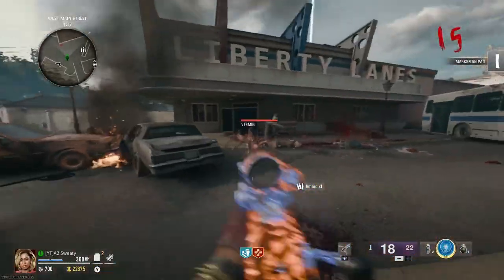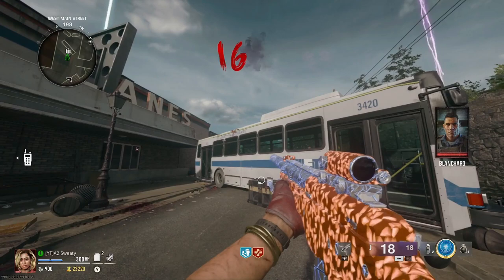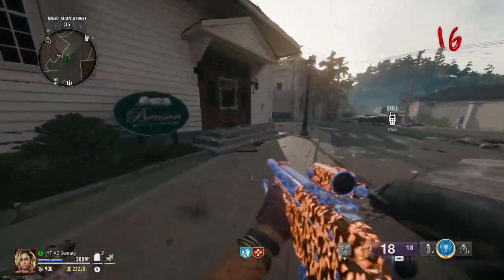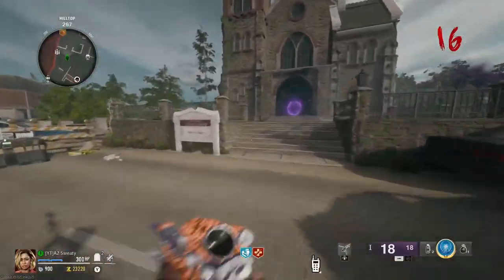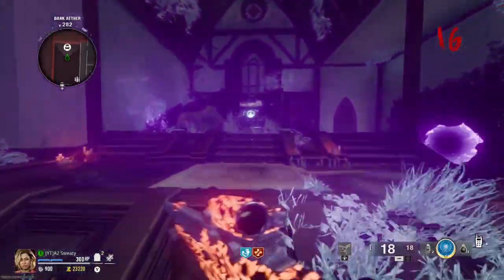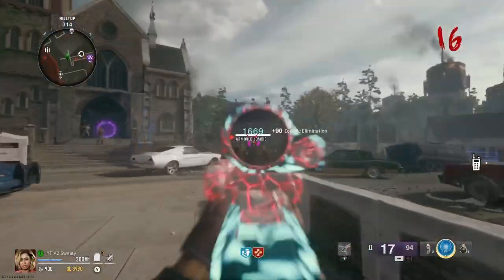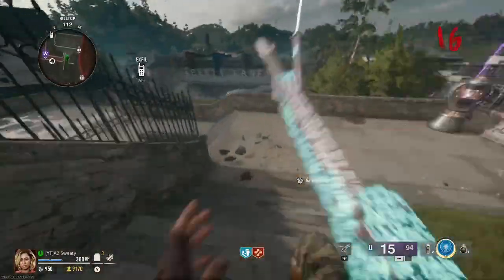As soon as Treyarch fixes the Terminus glitch, people are gonna complain even more because a lot of people are using it to level up. There have been so many YouTube videos on doing that glitch - that's how I know about it. The good thing about this sniper is we do not need PhD Flopper, which is pretty good. And the explosion sniper rifle does basically nothing to the elites.